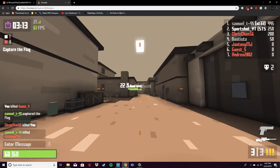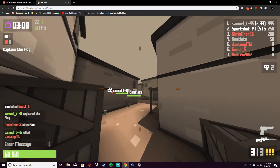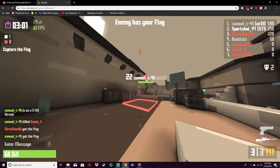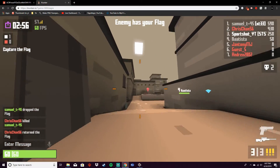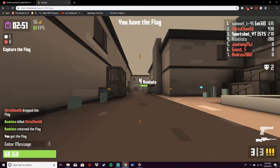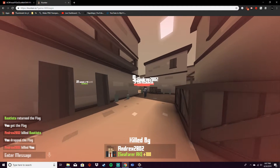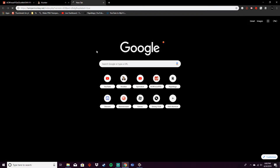Hey guys, Sports Shot here, and I'm going to be showing you how to get better aim on Krunker.io. There is actually a tool — a script for Tampermonkey — that is not a blatant hack, but it will let you change your crosshair, change different icons and GUIs, and overall just give you extra settings to help make your Krunker experience better.